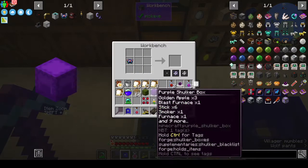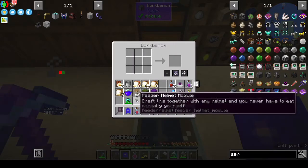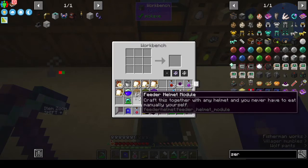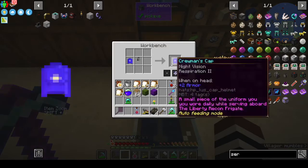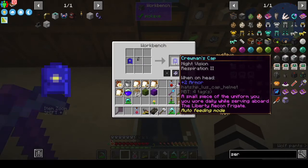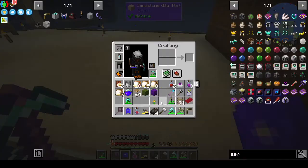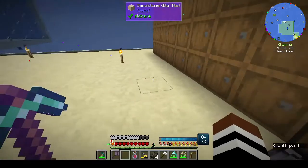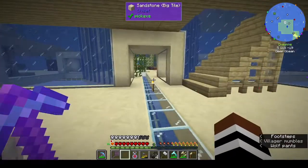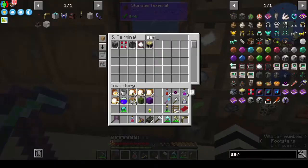You put these two together to get the feeding module, then craft it with any helmet — and now it has auto feeding mode. If I put this on it should give me night vision, which is great for this place — dark cabins, that's it.